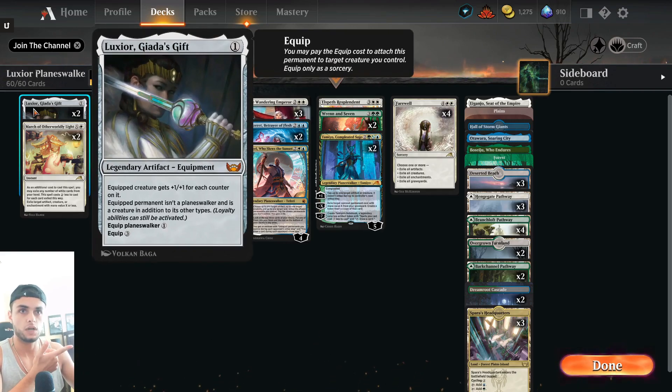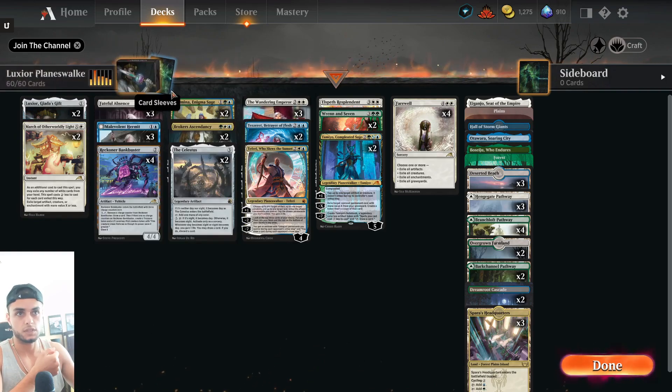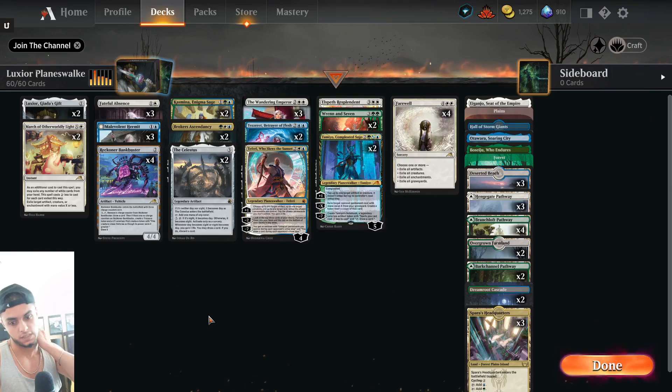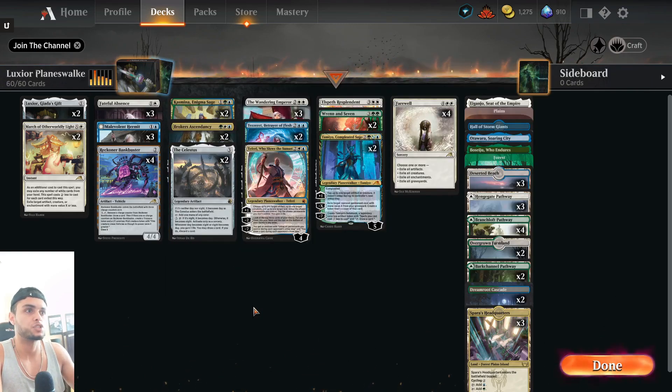We have two Giada's Gift, two March of Otherworldly Light mainly for man-lands and other pesky stuff like an Anvil. Three Fateful Absence because bant colors struggle a lot with dealing with planeswalkers, so Fateful Absence is absolutely necessary. Three Malevolent Hermit as our early creature — I like the Hermit because instead of including a counterspell, you include a creature, since counterspell is usually dead against aggro.